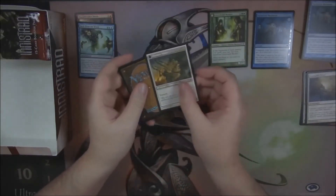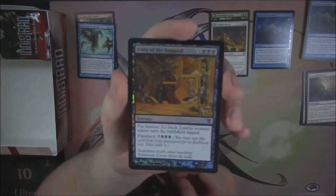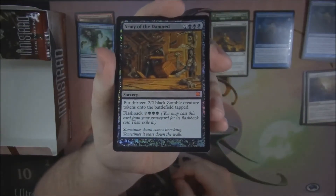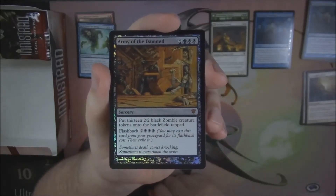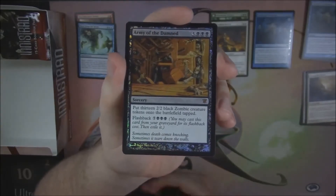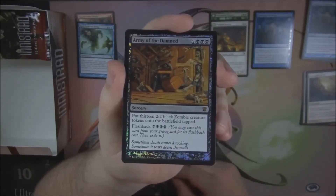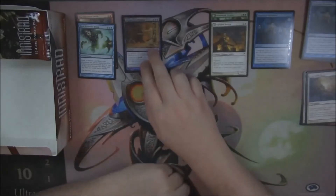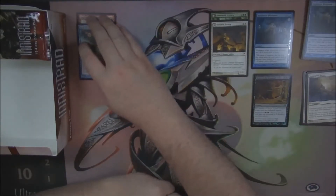Our flip card is a Thraben Sentry, which turns into Thraben Militia. And our foil — another foil rare — Army of the Damned! It's a foil Mythic. Wasn't a foil Liliana, unfortunately — foil Black Mythic, but not Liliana. Still, can't complain — foil Mythic. Army of the Damned: pay 3 Black and 5 generic, put 13 2/2 Zombie creatures onto the battlefield, and you can flash it back.